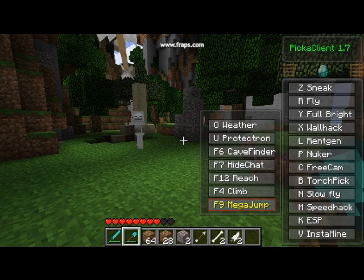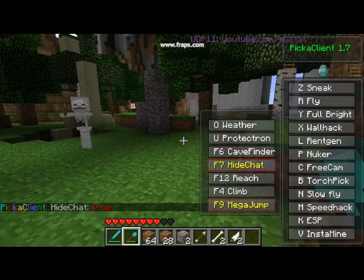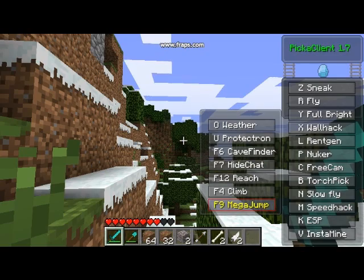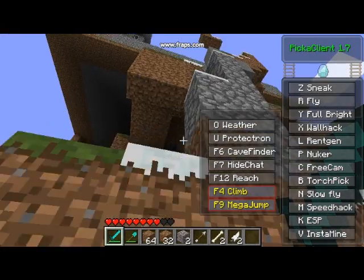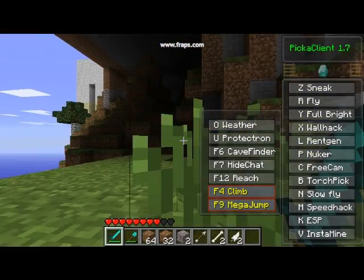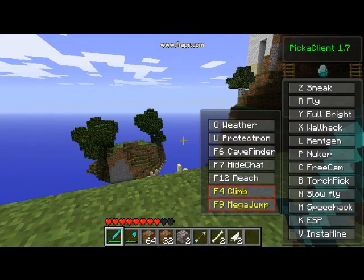Next, F7 is hide chat — it hides the chat. The last thing I want to show you is Climb. You press F4 and you climb walls as if they're ladders, you just look up. And that's basically it. Thank you for watching and goodbye.